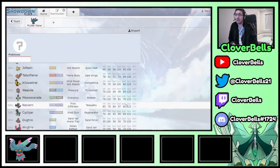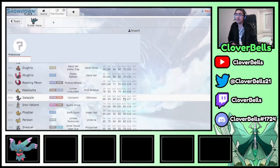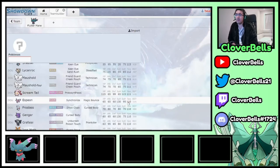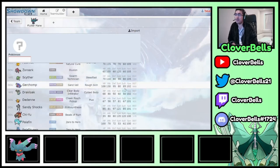Flutter Mane runs through fast dark types like Bombirdier and Lokix. Noivern and Cyclizar are dragons you run through too. Roaring Moon is another popular paradox mon - Flutter Mane handles it with a 4x weakness to Fairy. Iron Valiant also falls to Fairy coverage; can't wait to do a spotlight on that one. Keep going down the list - Iron Jugulis is another dark type you'll need to deal with, and Garchomp is a solid answer there.